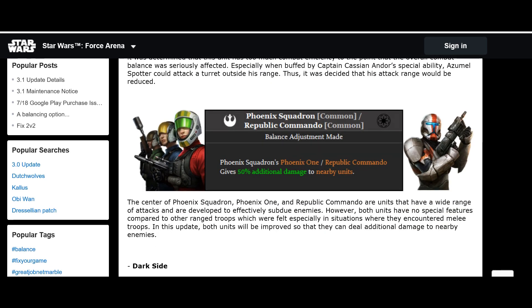Phoenix Squadron and Republic Commando have had balance adjustments. Both units have a wide range of attacks to subdue enemies, but had no special features compared to other ranged troops — particularly a weakness against mini troopers. In this update, both units will be improved so they can deal 50% additional damage to nearby enemies. It doesn't specify if this applies to organic units only or tech as well — it just says nearby units.